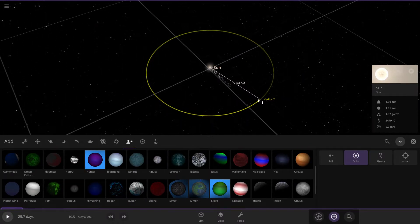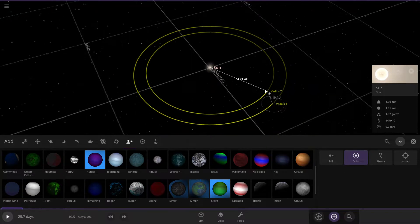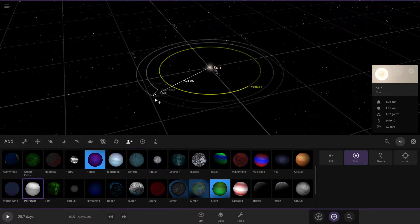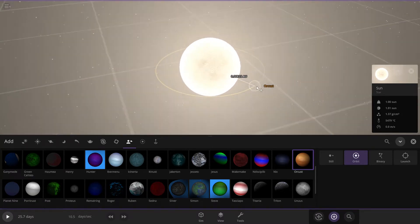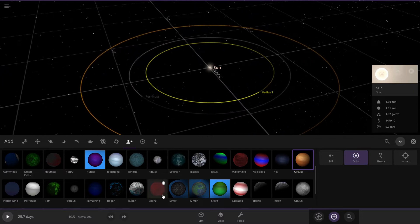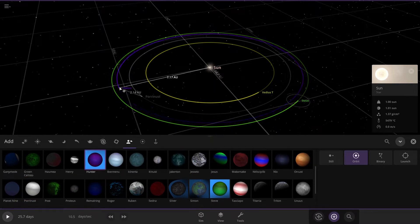So the first thing you gotta do is start placing some planets down. Place our first planet right here. Just place them everywhere. I think this is our most dominant one because it's pretty big — I may have to make it smaller just to show how big it is. Oh, this is the biggest one I have.